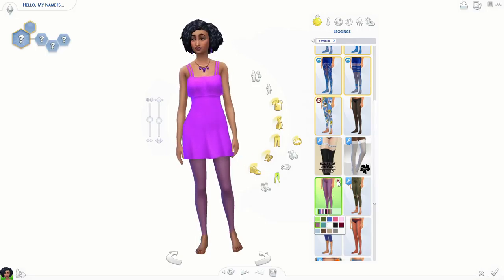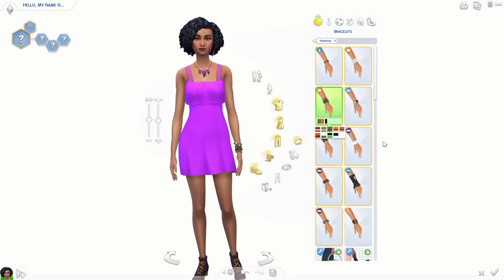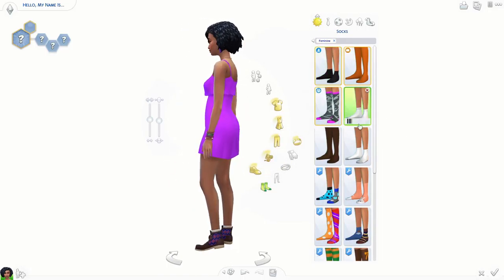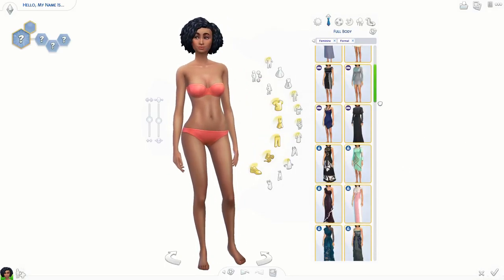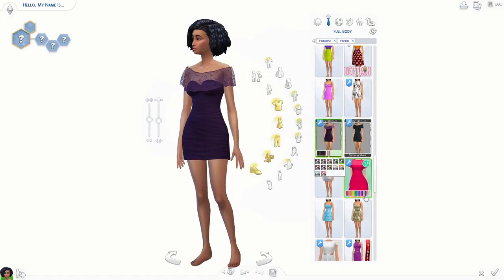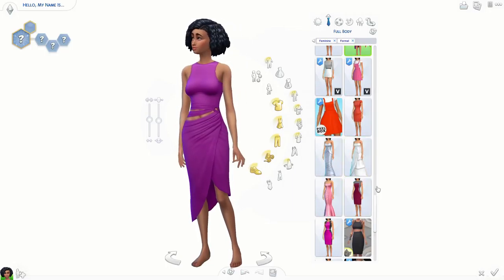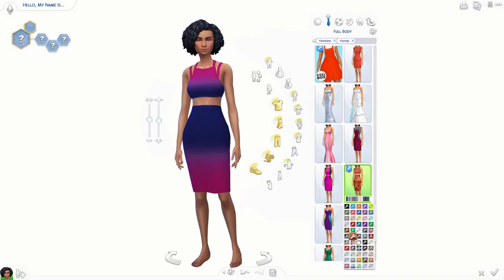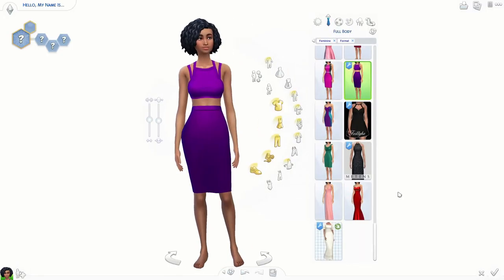I tried to give her that indie music vibe. The music she would make — she plays electric guitar, but it's not rock and roll, not heavy. It's just kind of soft but with a beat. She loves to dance. Her traits — which you won't see until the end of the video — are Dance Machine, Music Lover, and I think Creative, but I'm not sure.